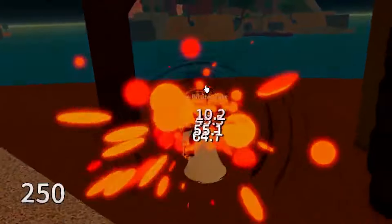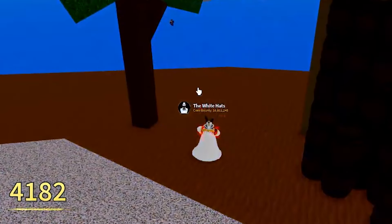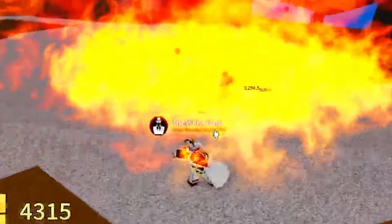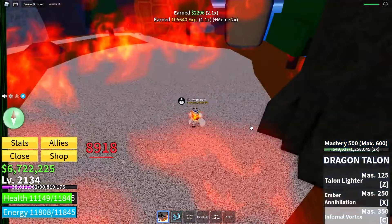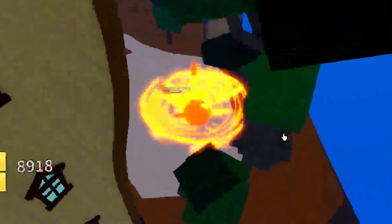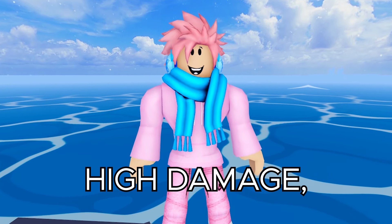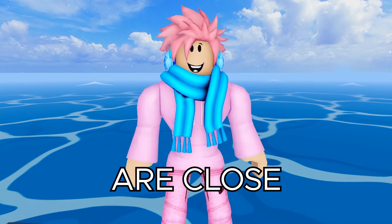The first ability is called Dragon Lighter, where you dash straight into your enemy and charge up a huge flame that turns blue, then send them flying. The X ability is called Ember Annihilation, where you shoot out a flaming projectile that deals a decent amount of damage. The C ability is called Infernal Vortex, where you charge up a fire tornado that explodes inwards. Overall, the good things about this fighting style are that it has big hitboxes, high damage, and is pretty easy to aim, but it is incredibly hard to obtain and most of its moves are close range.